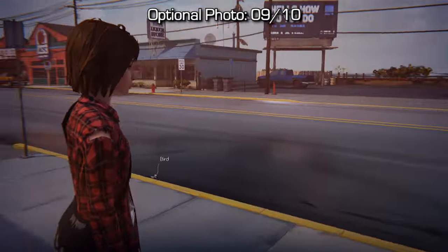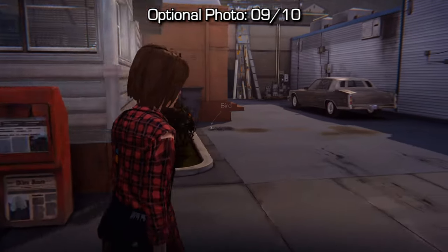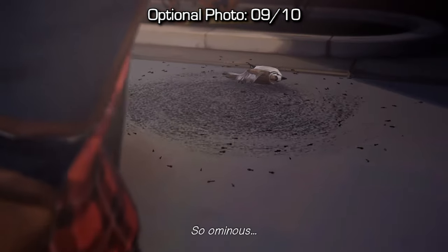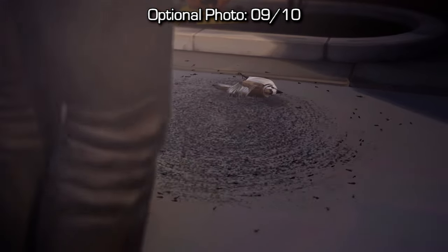The ninth one is very, very close to the last one we just took. Head to the alley behind the diner where you can find the homeless person. Before you reach her on the left-hand side near the garbage dump, you'll find a bird with a spiral of ants around it. Take a picture of that in order to grab your ninth optional photo — and we only have one left.